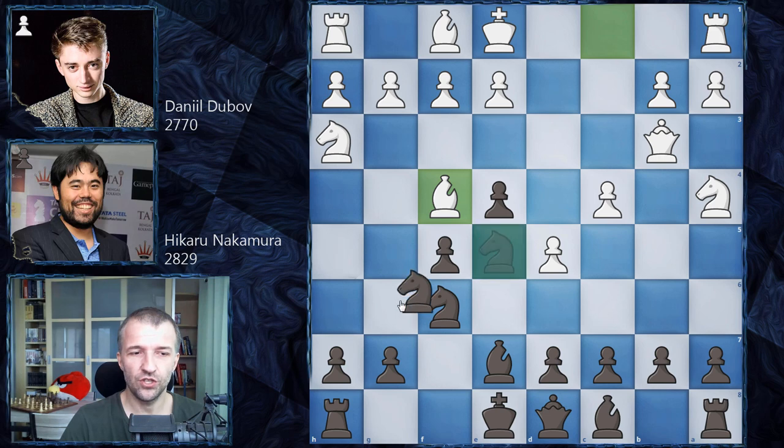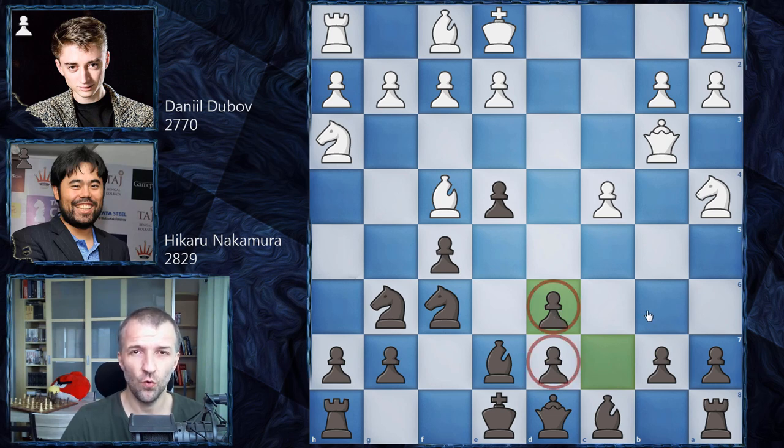We have Knight on G6 attacking the Bishop. However, Daniel Dubov doesn't care and simply plays D6. Not playing D6 by Black allows D6 by White. We have C takes on D6, and it's not the dream position for Black. These pawns actually work as blockers, this Bishop has no squares, this Bishop also doesn't have much, and this Knight really can't go anywhere. It's a pretty bad position. Daniel Dubov played Knight on C3, and Hikaru thought for a while and decided to give back the pawn — he played D5.